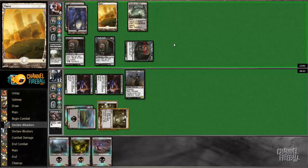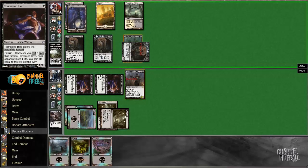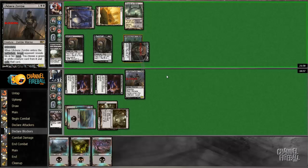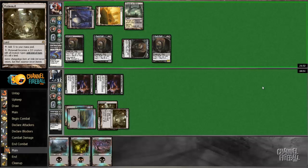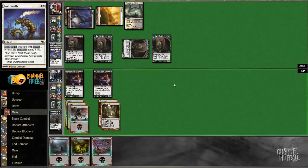If I block this and he makes a dude, it's pretty bad for me. Yeah, because I'm just trying to draw to Herald of Torment. Oh actually I need to make a dude now so he doesn't Last Breath my guy — I actually need him to make a guy now. That block might have been loose but it gives me an out. All right, I think we lose. Oh, he discarded the Last Breath — so I still have an out: I can lose one Mutavault and one Herald of Torment here.